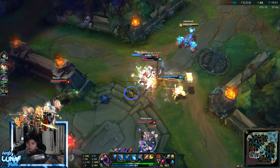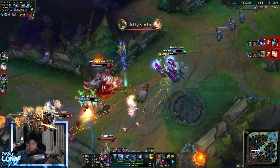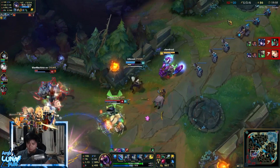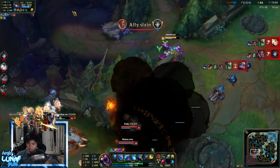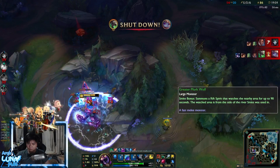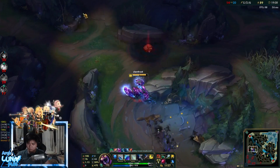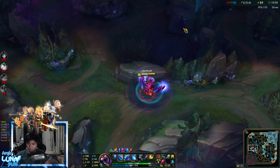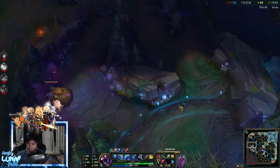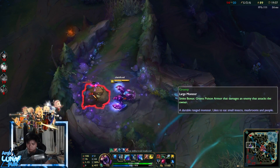Sejuani was able to ult them and Twitch got free hits from behind. Twitch flashes and there's nothing I could do — literally nothing. I went back. I'm not sure why Jhin still went in. I know they're going to go for mid, so I just placed a ward defensively. Someone's trying to defend mid, but there's not much I can do — it's four against five. Might as well farm and get more gold.